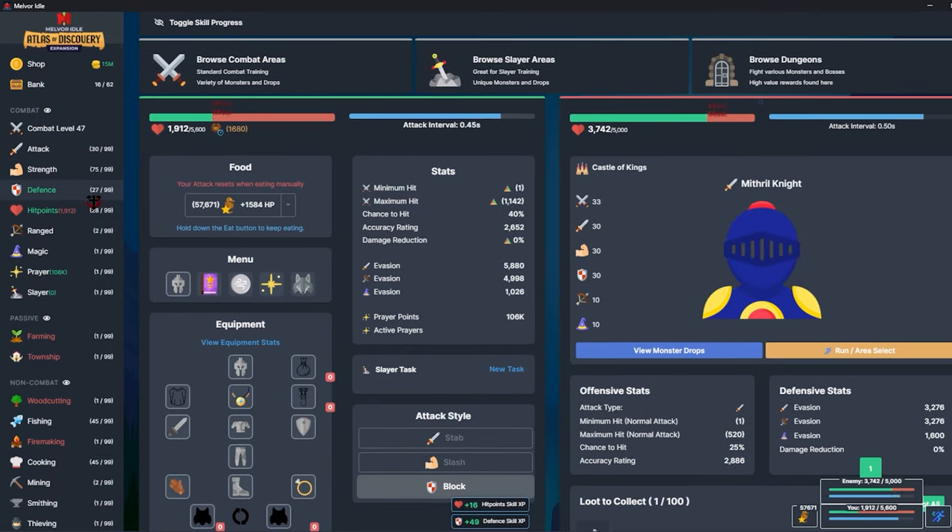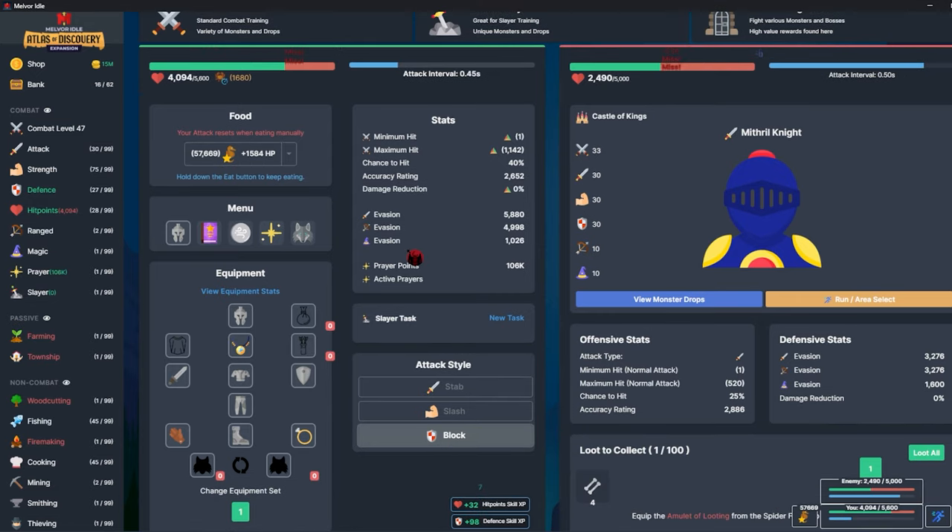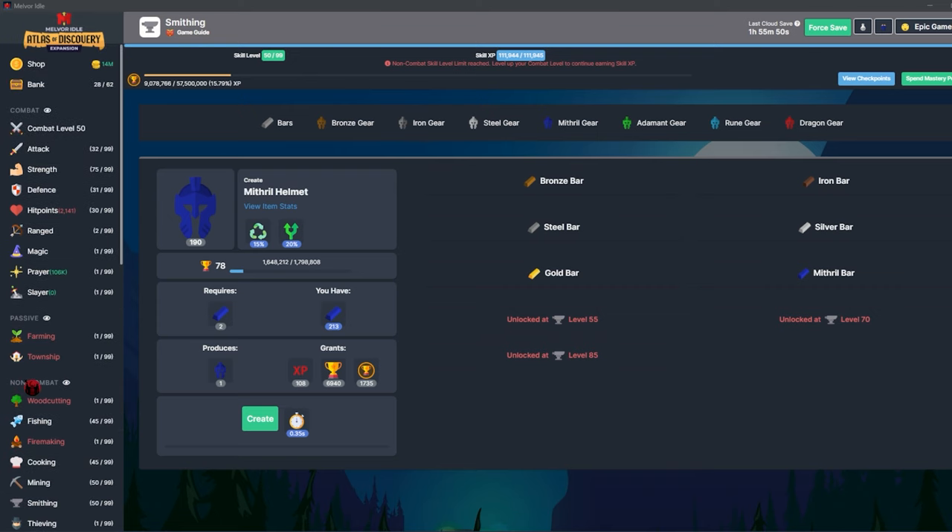I'll probably stick on these guys until I get attack and defense up to 30. I'm not going to start running prayers yet until I can do some more damage. But I think it'd be faster just to mine up the ore and make the gear myself. I guess I'm still in that hardcore combat only mindset — I need to remember that I have other options now.